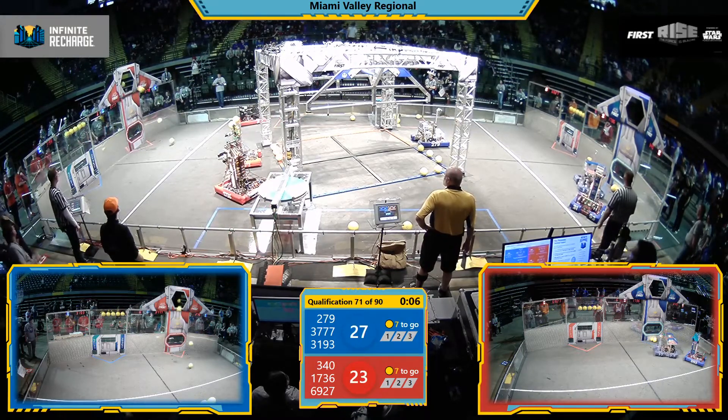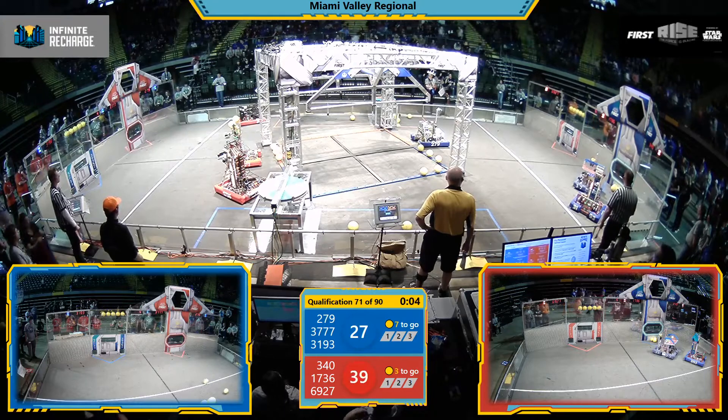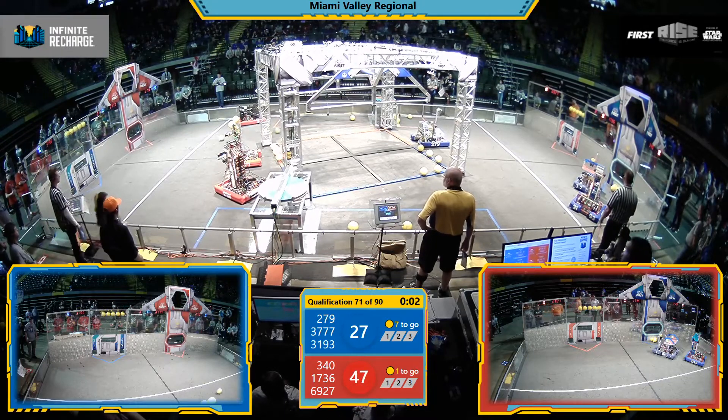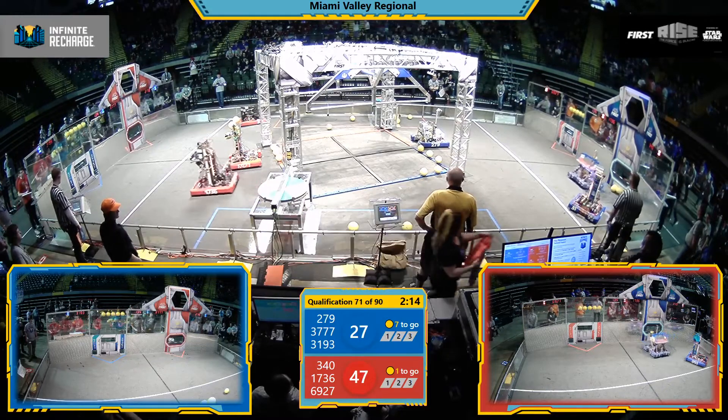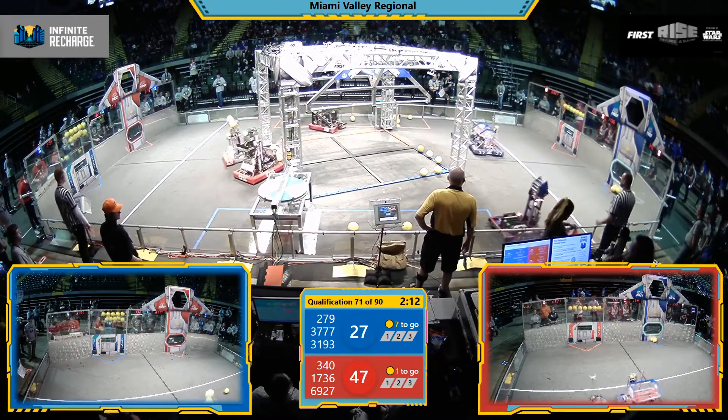We're in the autonomous period, so the robots are operating without any human input. Red Alliance scores quickly through the high outer port. 47-27, your score at the end of the autonomous period.